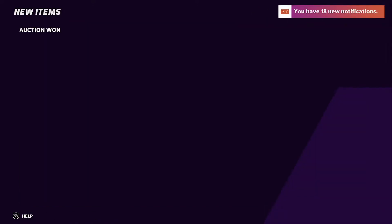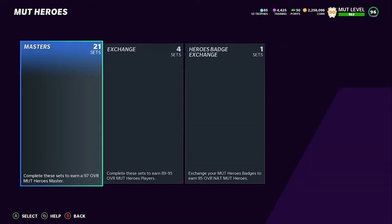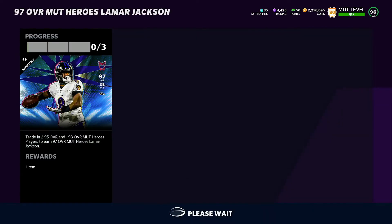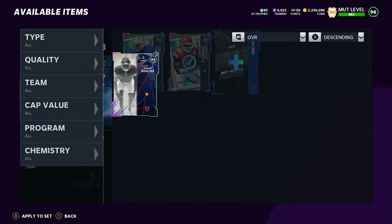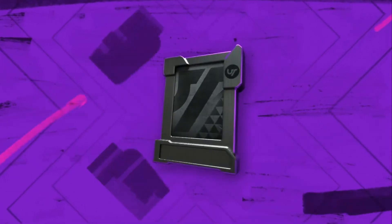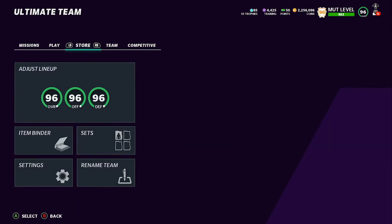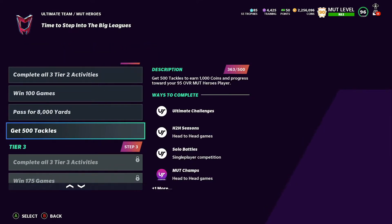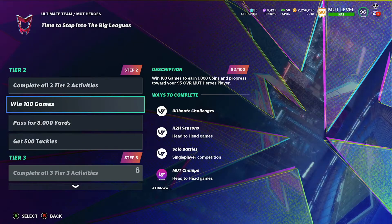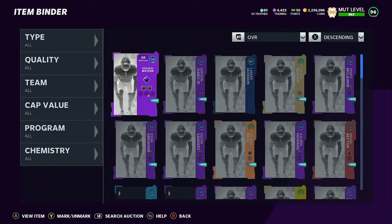We got him and now we can do a free Mutt Heroes card. I think Lamar was the most expensive — you can always check on the market, they're all going to be around the same price. Now we can go ahead and do the set. I got all but one of them free, so I can go ahead and sell Lamar and I'll be making around 220k.